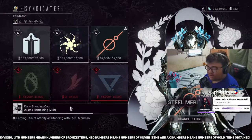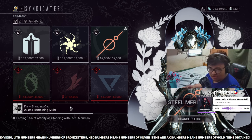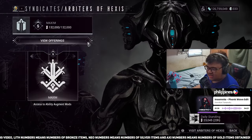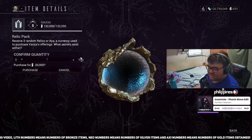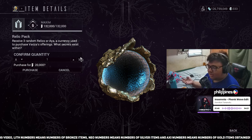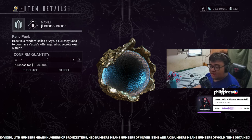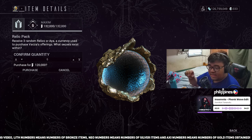My number one tip is to have your syndicates maxed out before she releases. Each syndicate you max out will give you at least six relic packs if you're at Legendary rank, or around four to five packs if you're a beginner player.